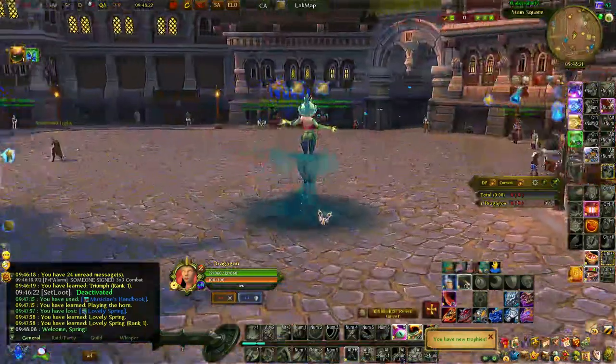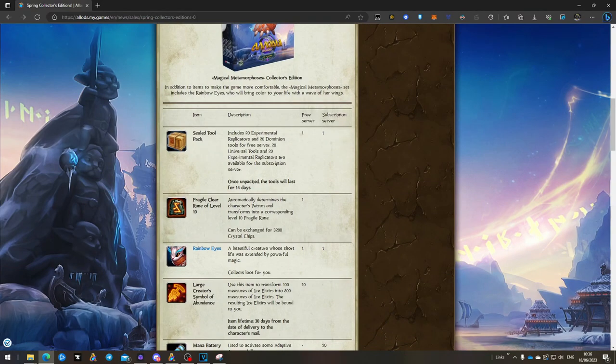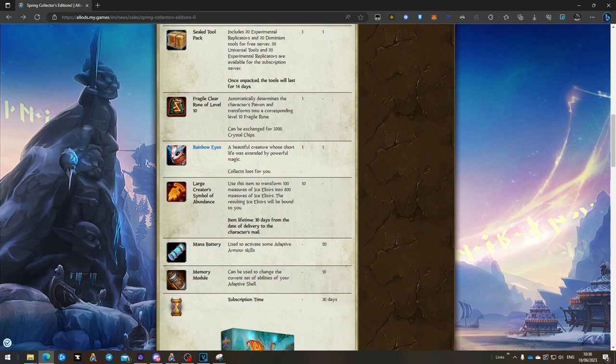Now let's cover the difference between pay-to-play and free-to-play content. Both servers get the dominion tools and replicators package. Free-to-play also gets a level 10 rune — it's fragile, meaning it lasts one month before converting into crystal chips, but you can also instantly convert it. You can slot a level 10 rune into your character for about 30 days. Both servers get the pet and the looter function.